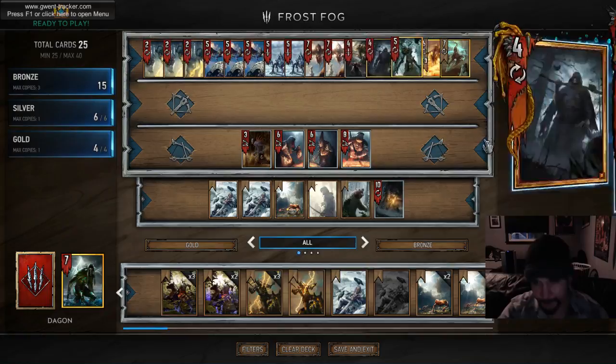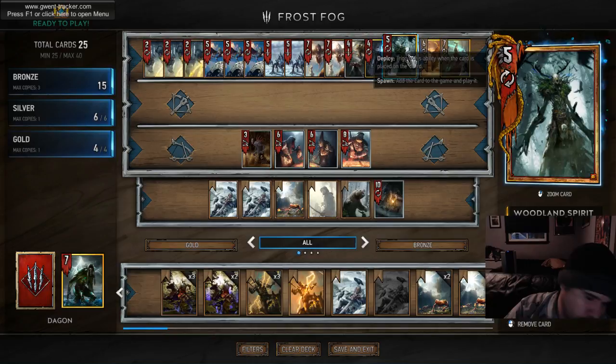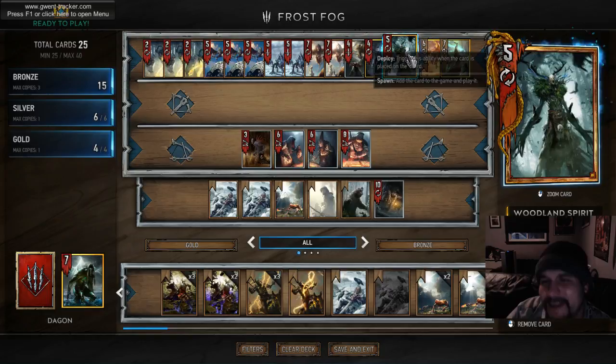Woodland Spirit pulls our Foglets and is just all around a solid card. I don't know why they decided to buff it - I don't think it's necessary, the card is already very powerful. It's pretty close to an auto-include and I wouldn't play the deck without it.